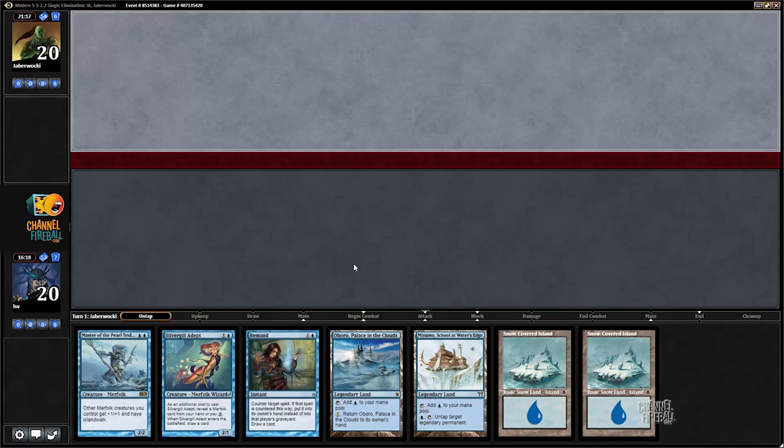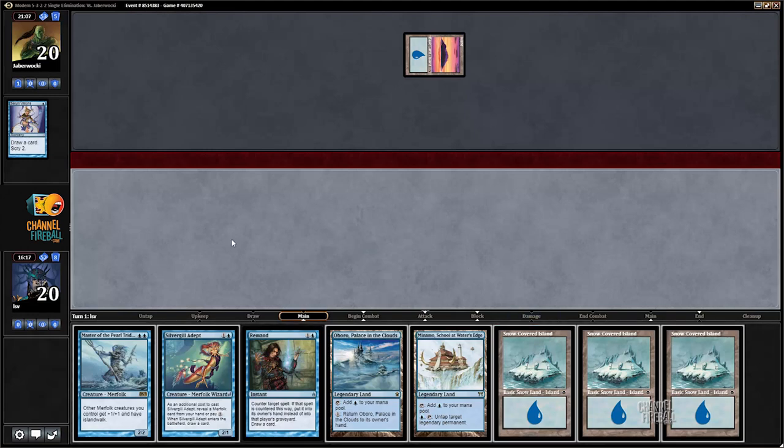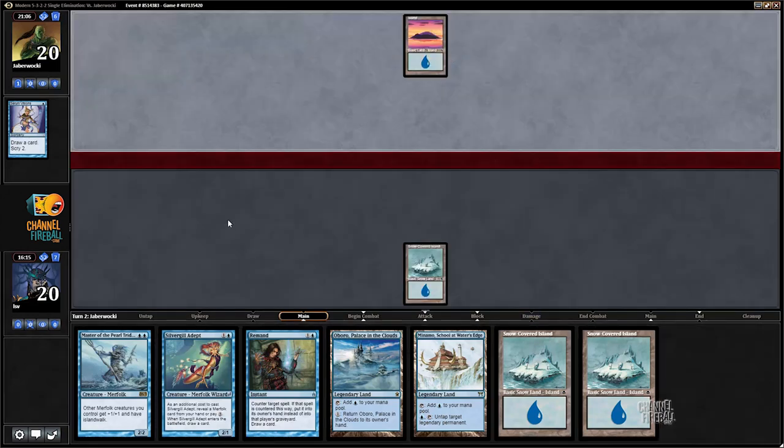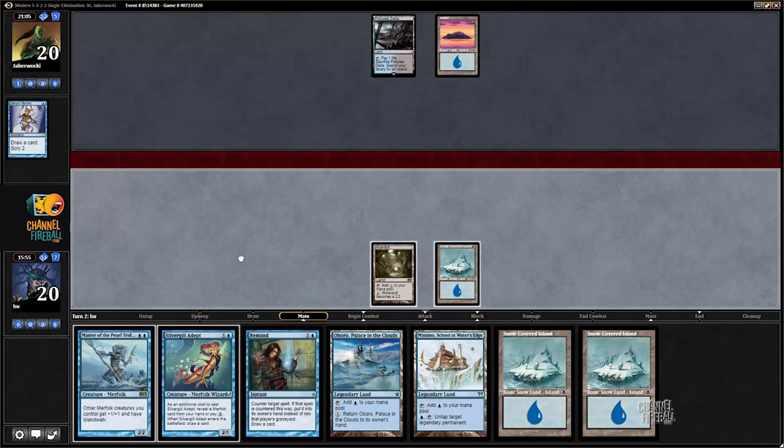This hand is pretty bad - I think I keep it just because I might put in a mulligan and I don't really want to mulligan. Three good spells and four lands, even though four lands is like two more than I often want. Now it's getting bad - if I knew my top card was an island I would probably mulligan. Mutavault's kind of nice. Both cards - that makes me less inclined to want to play something.